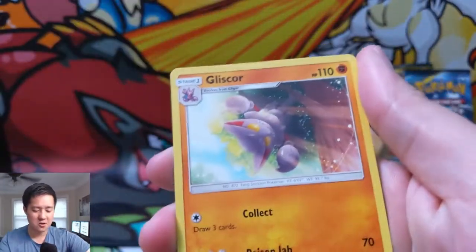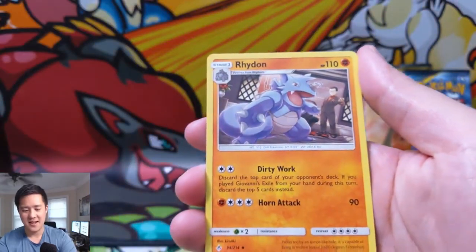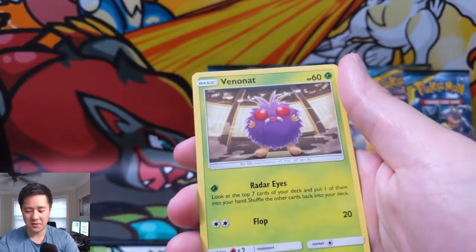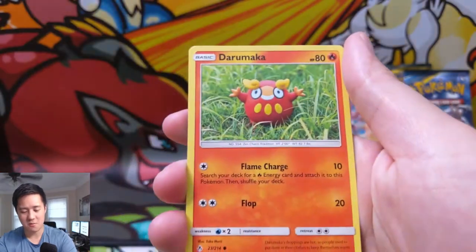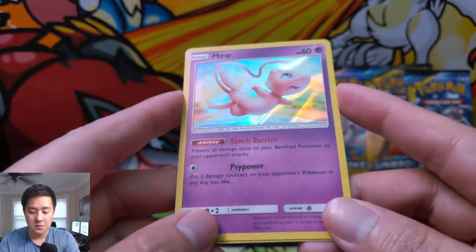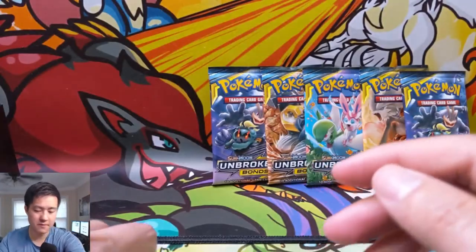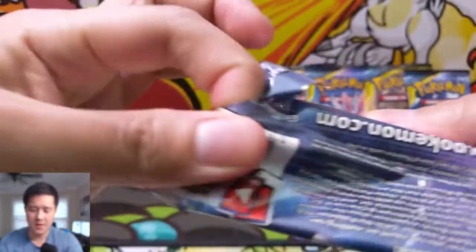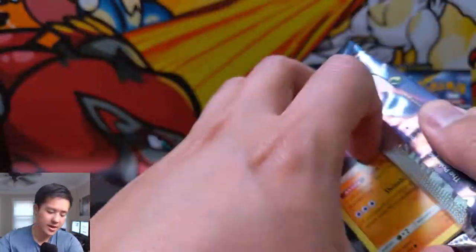We got Goldeen, Darumaka, Crabrawler for the reverse, and a Mew — Bench Barrier, preventing all damage to your Bench Pokémon. That's just okay but a very cool holo — I like the art on that one too. I feel like we're getting some solid cards with that Wheezing and Vileplume, but we're here for the GXs. We want some full arts, we want that rainbow rare.